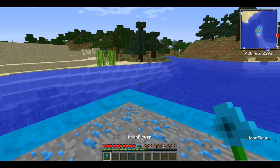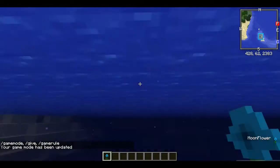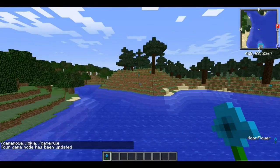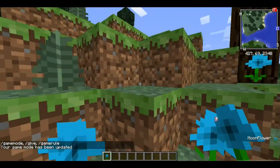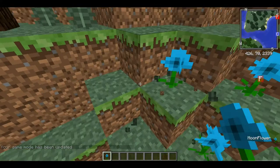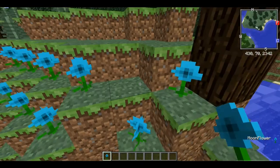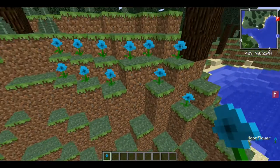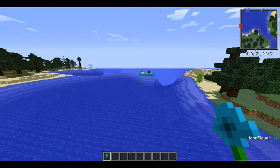The next thing I have to show you is this moon flower. I'm going to go into game mode creative for now. They just spawn up randomly and this is what they look like. If you want to put them in flower pots, I'm sorry, that has not yet been implemented — but this mod is a work in progress. It's all pretty — woohoo!